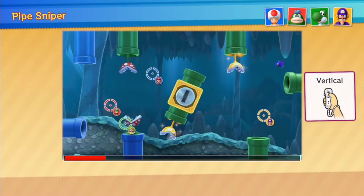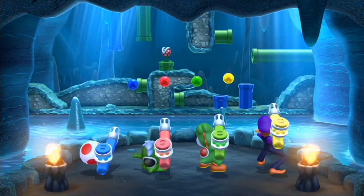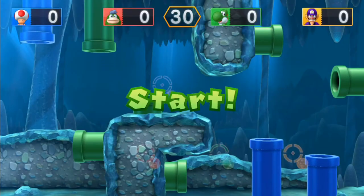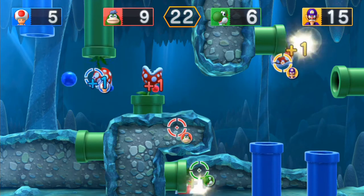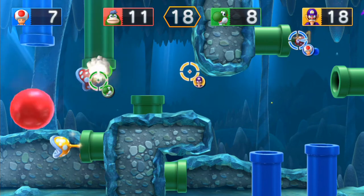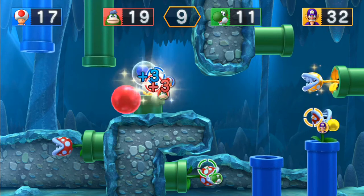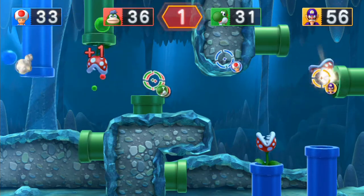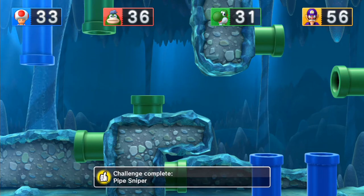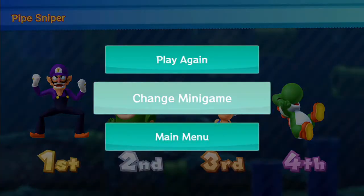Pipe Sniper — this mini-game is kind of cool. Aim quickly and fire with A. It feels like Flinger Painting from Mario Party 9, except rather than dealing with paint, we need to shoot down piranha plants. This almost reminds me of a mini-game in Mario Party Star Rush, except the biggest difference is we're on the Nintendo Wii U rather than the 3DS. We got another achievement completed — I think we need to let all four players reach 30 points at minimum. We ended up in third place.